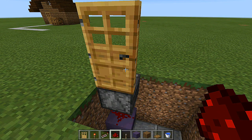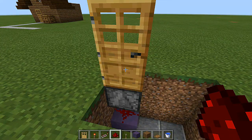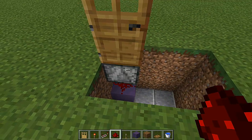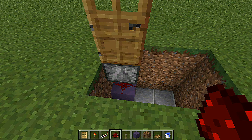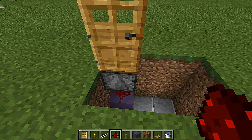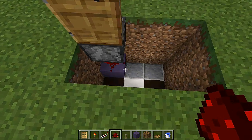Now when I open up this door it will activate the observer block, making a redstone pulse. The redstone pulses every time I open and close the door. You can also use this to make a door bomb if you want to prank your friends — put some TNT down there — but this is for an alarm system, so we don't want to blow up anyone.